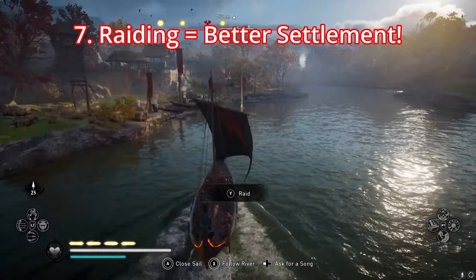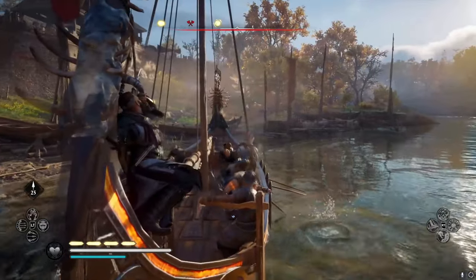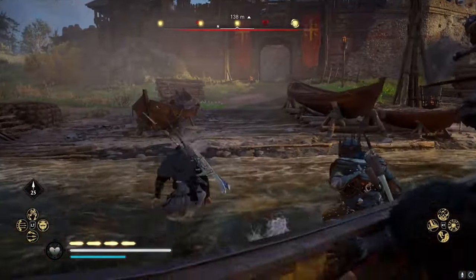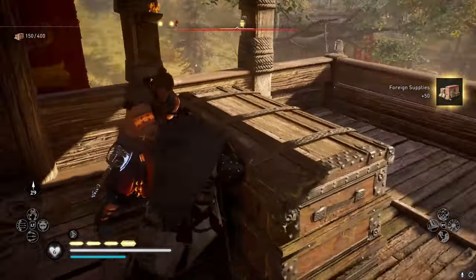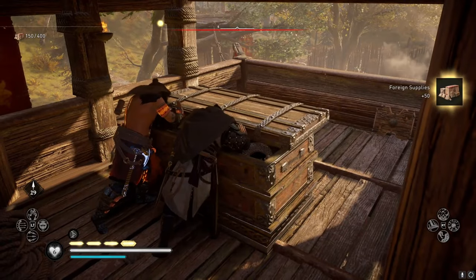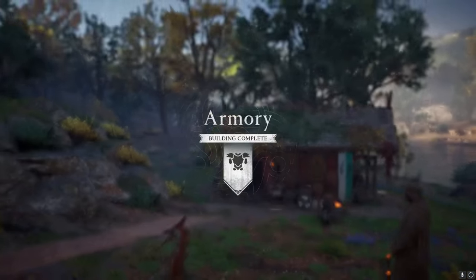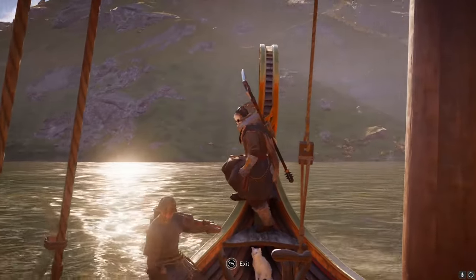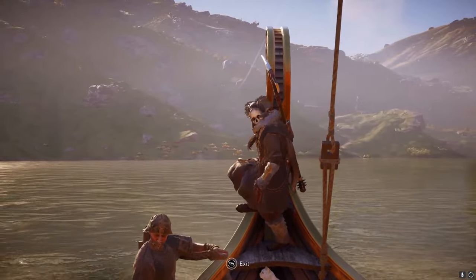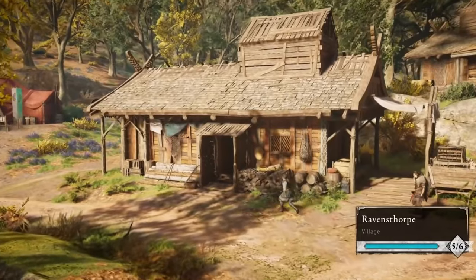Raiding equals a better settlement. Raiding villages, towns, castles and monasteries is a huge part of Assassin's Creed Valhalla and plays more importance than merely taking over England. You'll gather raw material supplies which you can use to upgrade all the different parts of the settlement, including all of the more important buildings mentioned earlier. So shortly after starting the game, explore England, crack on with raiding some villages, and start building your Ravensthorpe into the best trading town it can be.